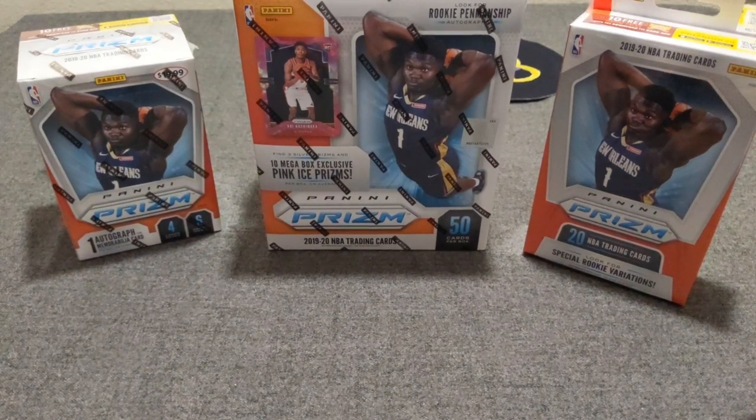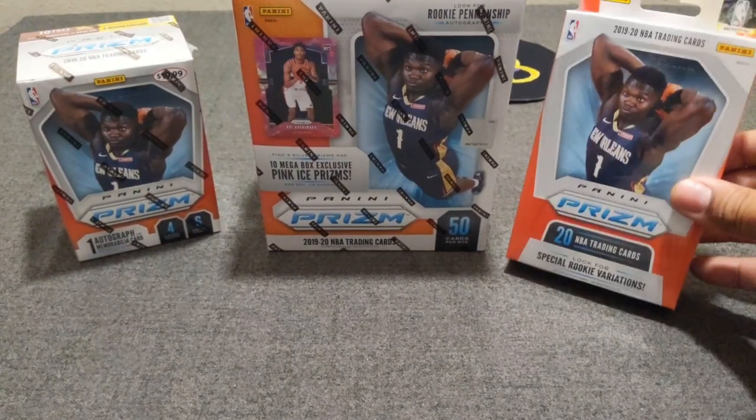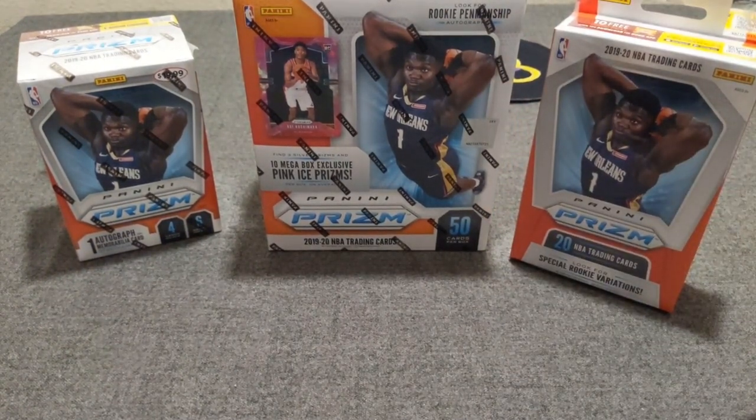Hello everybody, welcome to another opening of Lethal Race Breaks. Today we are ripping some more retail action — three versions of 2019-20 Panini Prism NBA Basketball. We're doing the Walmart Mega Box exclusive with the pink crack dice, the blaster with silvers, greens, and relics or autos from Target, and the hanger box from Walmart with the orange crack dice and the rookie variation. I'm hoping to hit one of those, and maybe some nice rookies as well.